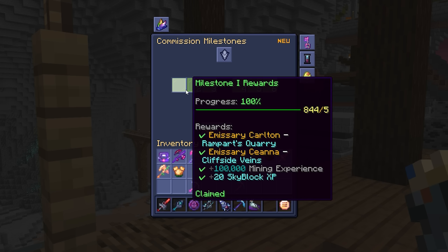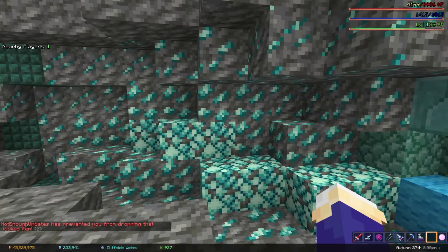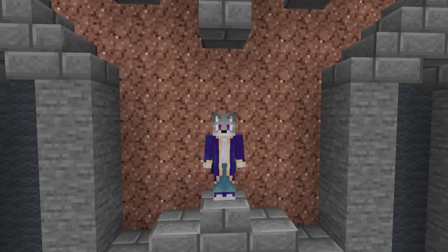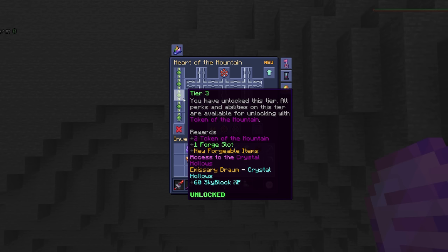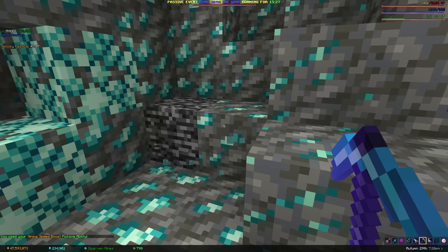Completing commissions also awards milestone rewards, most of which unlock emissaries — NPCs you can go to in order to complete commissions faster than running to the king every time. You gain 200 XP per commission after leveling up, and 400 XP per commission from level 3 onwards. At level 3 you have enough tokens to unlock a pickaxe ability; the mining speed boost ability is honestly the only one worth getting, so stick with that.